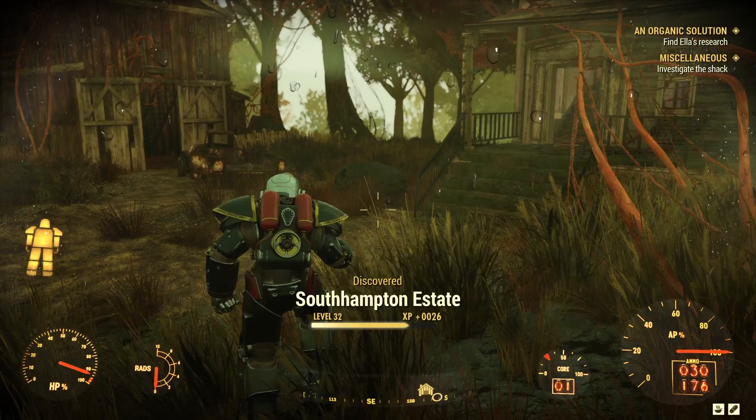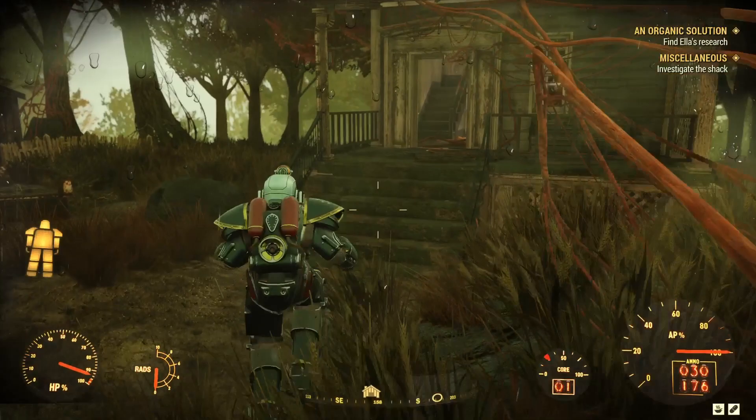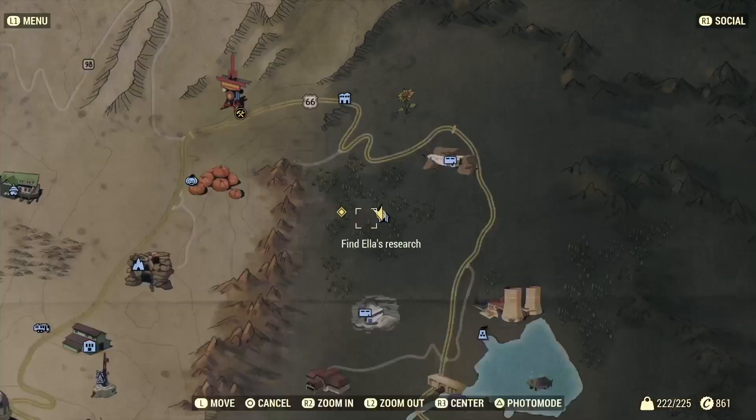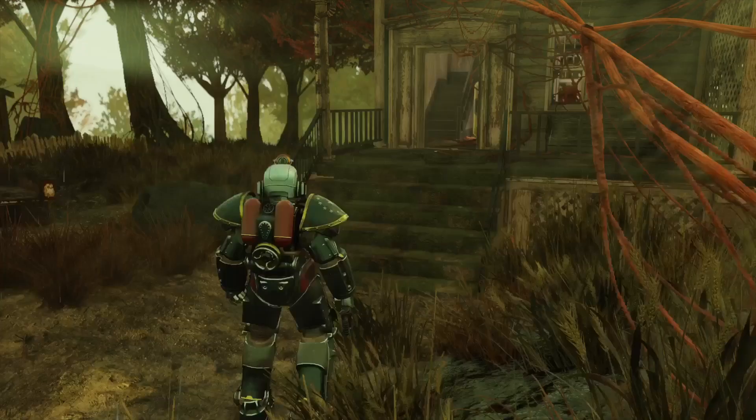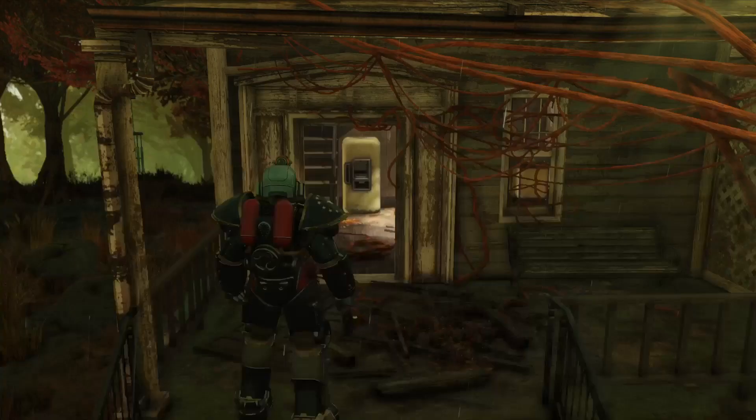Hi guys and welcome to Fallout 76 and Southampton Estate, where we're here to take on the quest An Organic Solution, which we got from Ella in Ella's Bunker. If you haven't been to Ella's Bunker or you're not familiar with that, it's a quest called Early Warning where I first did it. I'll put that card up in the top right of your screen now.